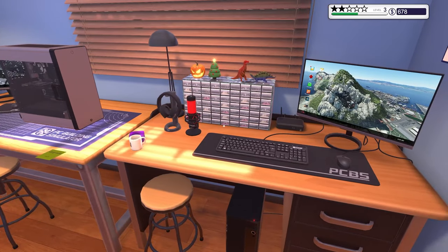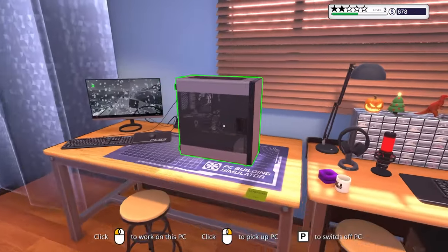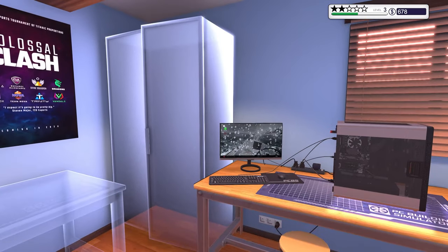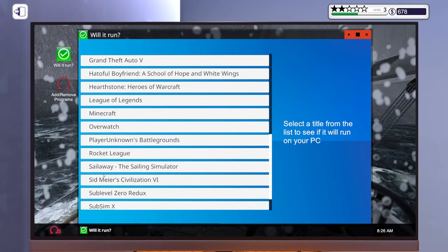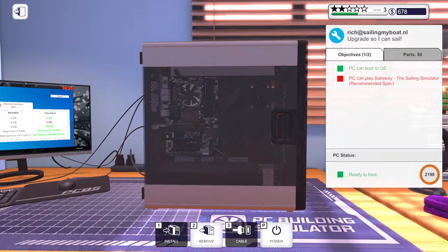Hey guys, Clumsy here and welcome back to our let's play series posted on the official PC Building Simulator YouTube page. In the previous episode we started getting into the recommended specs, checking if the PCs being assigned to us were compatible and good enough for the games they wanted to play. This guy wanted to play Sail Away the sailing simulator, and he meets the minimum specs but not the recommended, so we need to give him a video card with 4 gig VRAM.